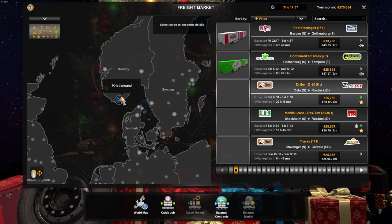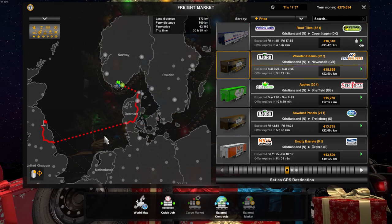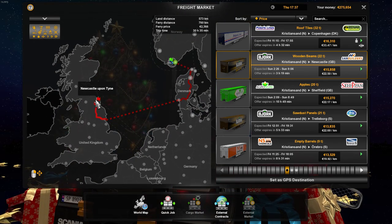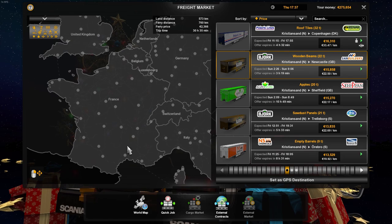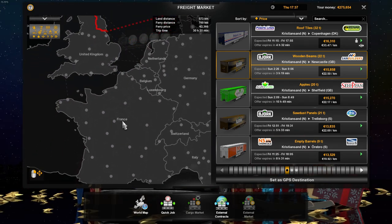Let's check to see what we have on the frame marker. I don't want to do too long a delivery. I'm thinking we go to the UK — go to Newcastle, then all the way to Calais, and head down for the Spain DLC.